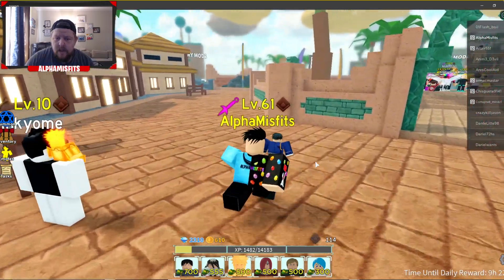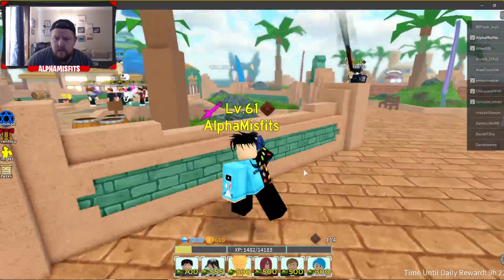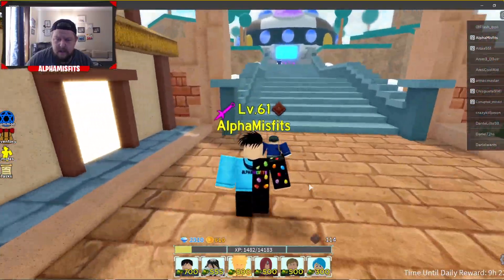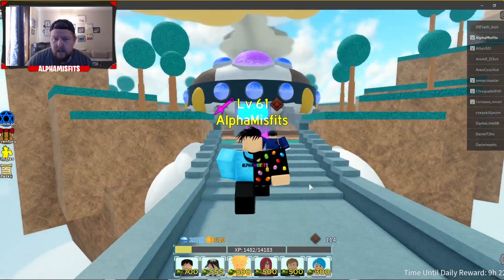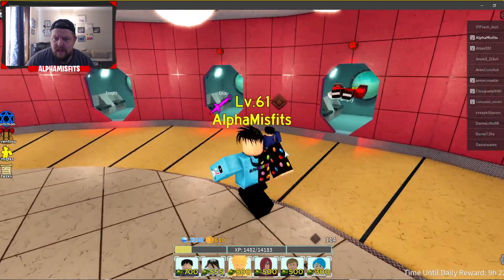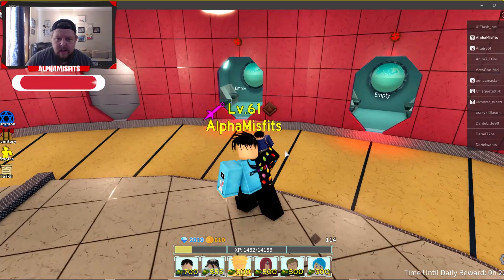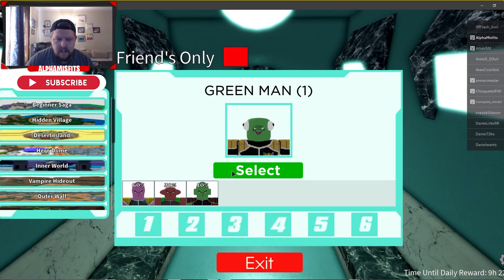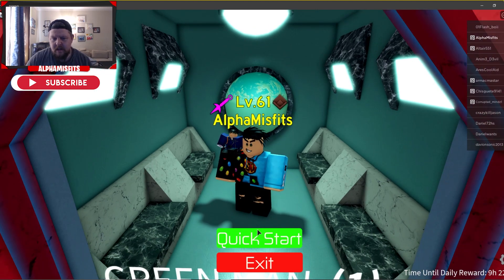Alright guys, so we are going to story mode — should be efficient. This isn't some six-star crazy expensive guy, hopefully. We're gonna go to story mode and I'll just go to a basic level since he is an air unit — he can obviously hit air units, so I don't need to show that. Let's go Beginning Saga. Boom, nothing crazy — quick start.